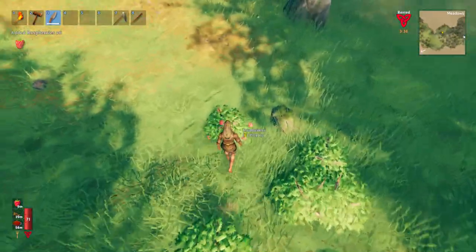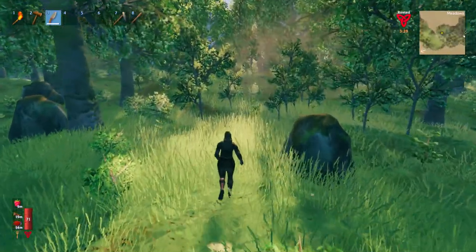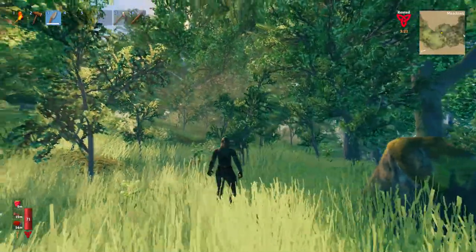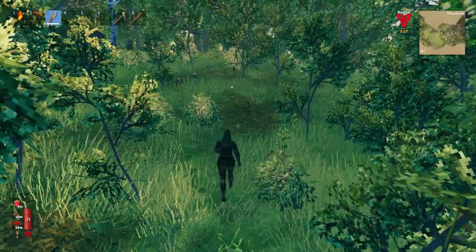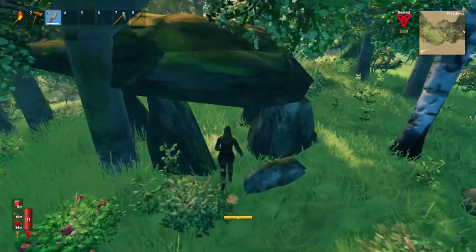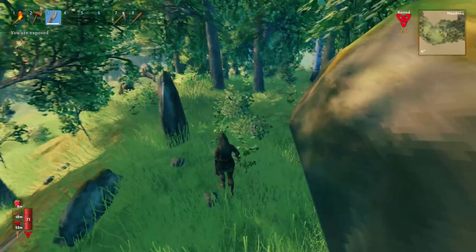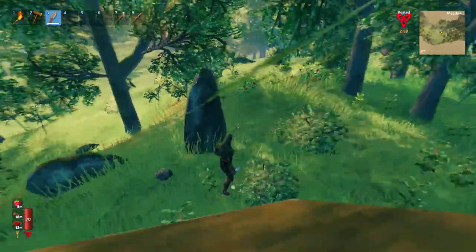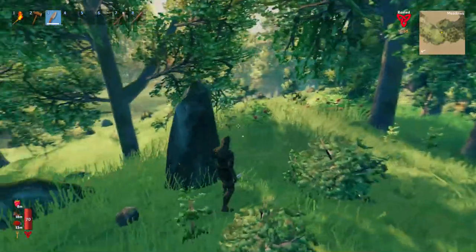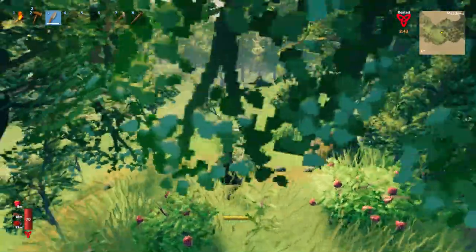Grab us some berries - we've got four and one, that's pathetic. We need more. I did hear a deer back here. Oh, there's another one of those skeleton graves. Let's go see if there's bones in there because we do need - nice, there's two skeleton bones in here, we need these. I'll take the goody too for when we find Haldor. Where are you? You sound like you're just right there but I just don't see you.